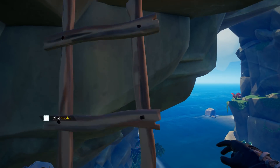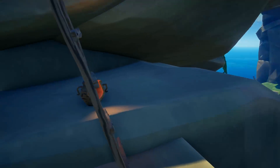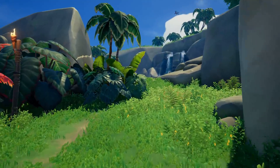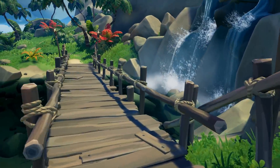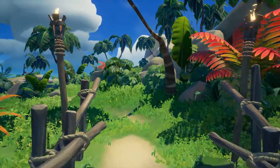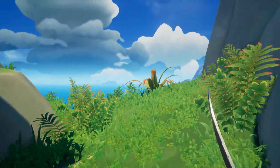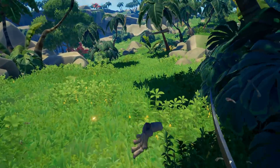We'll go back up top, take care of the skeletons on the cannons, and then find our cool little cave spot here on the island. Look at this - it's a nice little waterfall with a bridge over it. Skeletons though - that's one of the things that is not good, but you can take care of that.